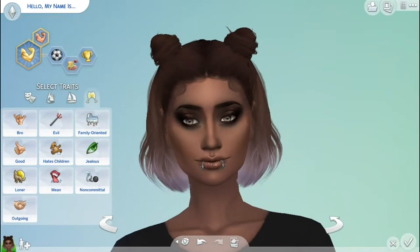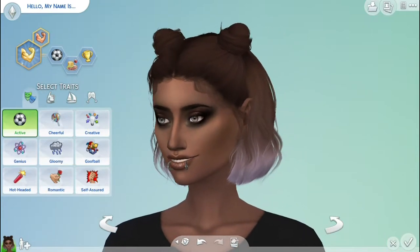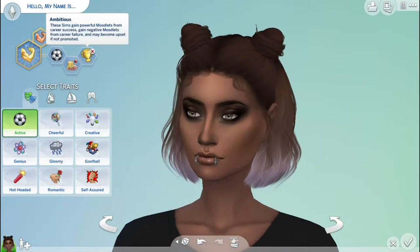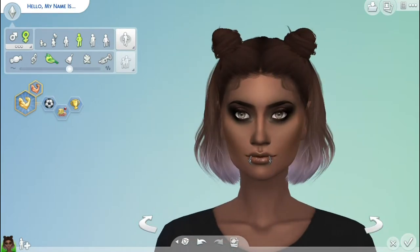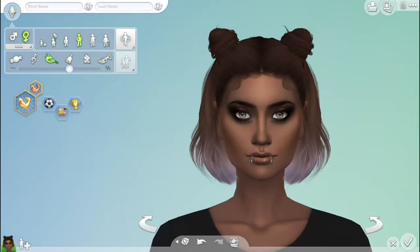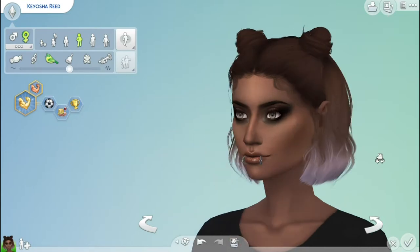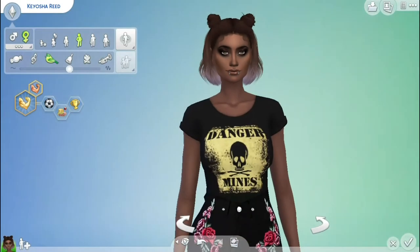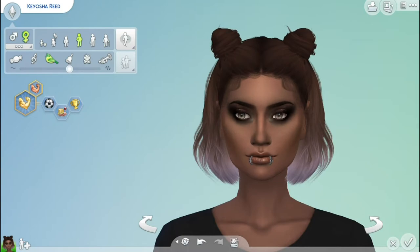Her traits are active — because she's athletic — she's a foodie, and she's very ambitious. This type of sim doesn't have traits that make her mean or super shy, so she's probably going to be the more level-headed sim of the household. I freaking love how this sim came out, and I named her Kiyosha Reid — she's the first woman to be put in this Sims reality house, or whatever I'm gonna call it.